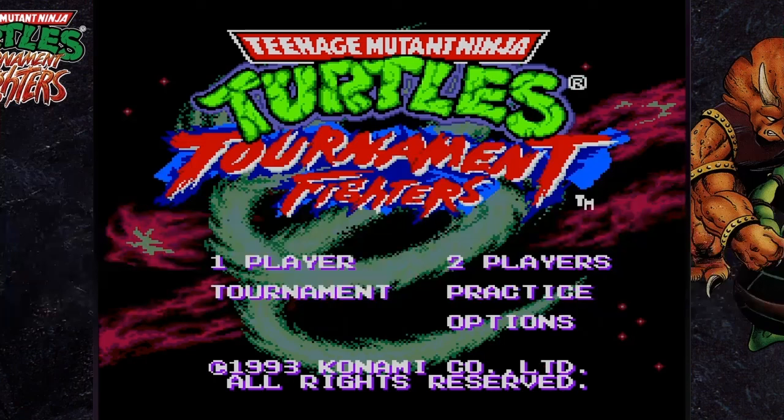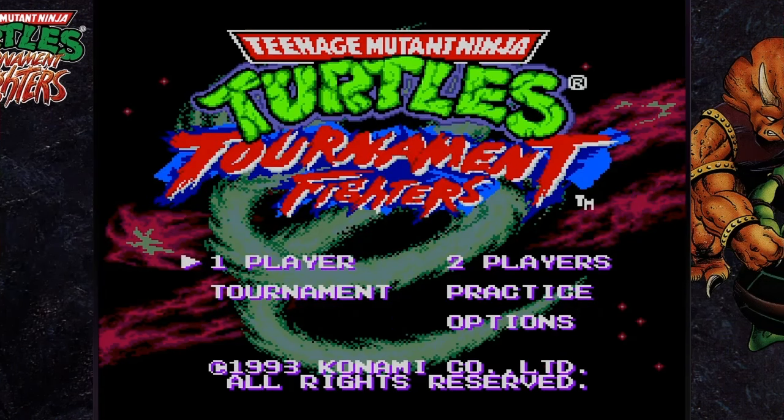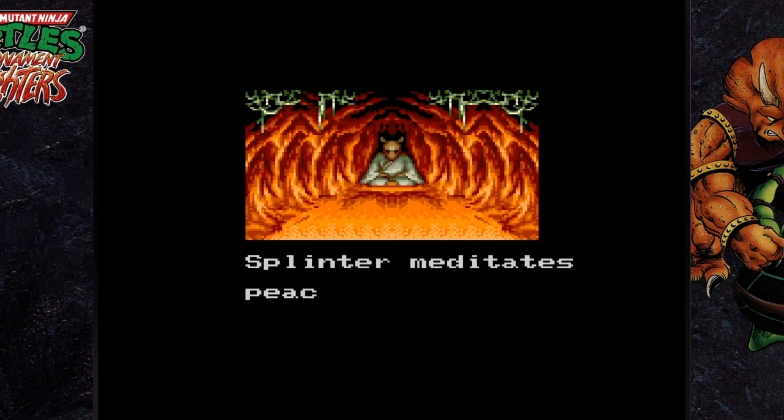That was literally just a versus match. That is not the definition of practice before actually getting into a fight. That's like if a toddler was trying to learn how to walk, but the entire time they're trying to learn Casey Jones is beating them to death with a hockey stick. I'm just trying to figure out the basic mechanics of how this game works — I do not need a hockey stick in my face, my health bar depleted, and game over. There's not even an opportunity to just check out what the buttons do.